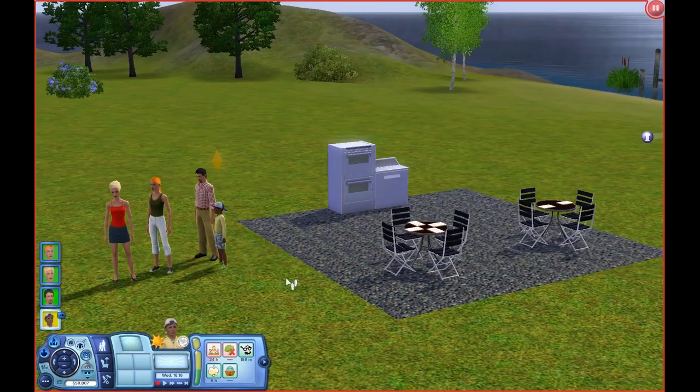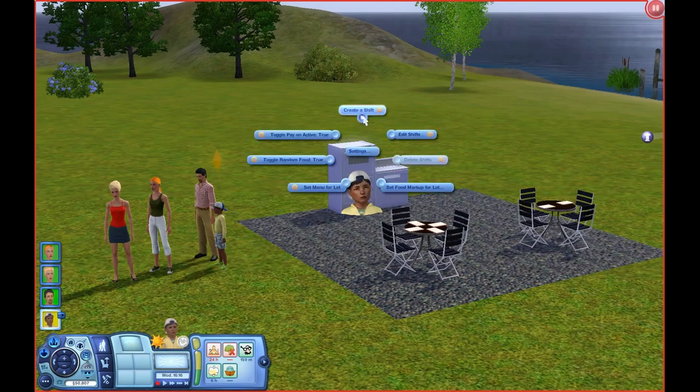The biggest change I have made to EA's restaurant is that instead of hiring one chef and then setting the hours, you create shifts. One shift consists of one chef and as many waiters as you would like to have. You click on the object, then Settings, then Create Shift. There are some other options here which I will explain on the mod's instruction page on Mod The Sims. Please read these instructions.